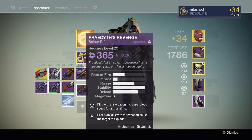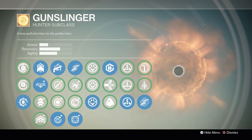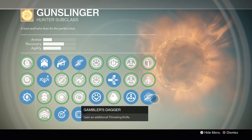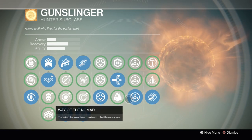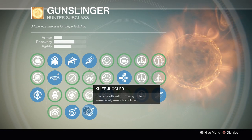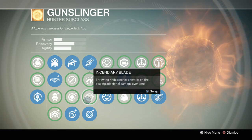Let's jump into the subclasses for my Hunters. With the Gunslinger, I use a setup that's a little different than some people. Some people like to use the extra accuracy in the last skill tree, but I go for the Gambler's Dagger, just because I use lots of throwing knives — I throw tons of throwing knives actually. I spec into recovery and agility for the most part. I use Keyhole most of the time. Knife Juggler is great for getting headshots, but realistically Incendiary Blade with Gambler's Dagger is more than you would ever need.